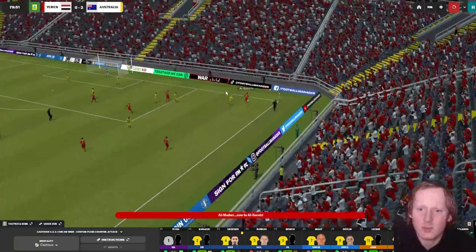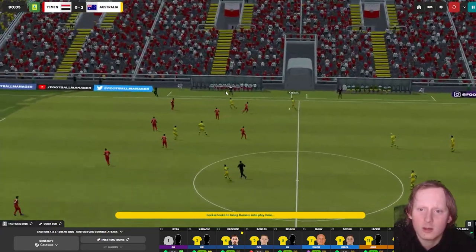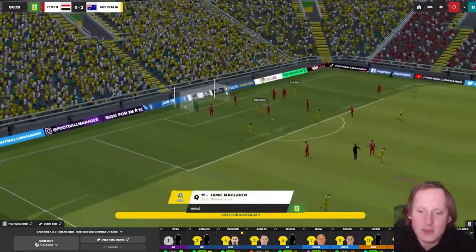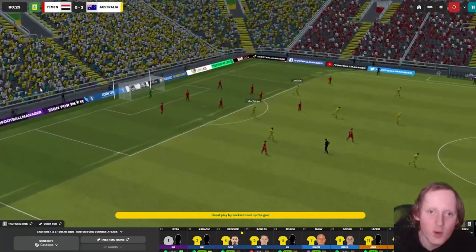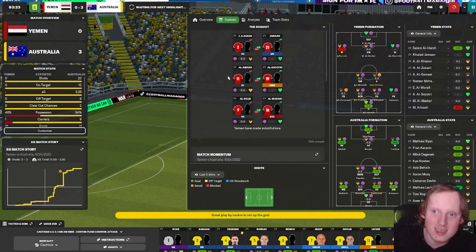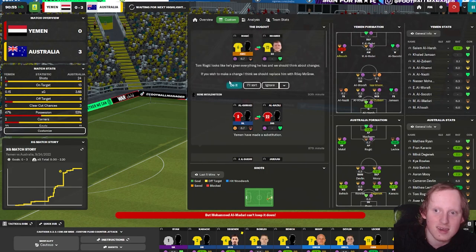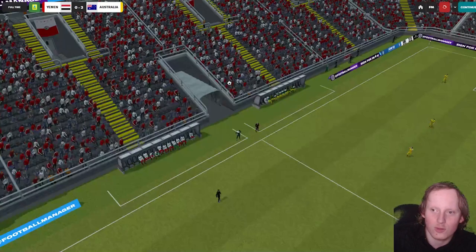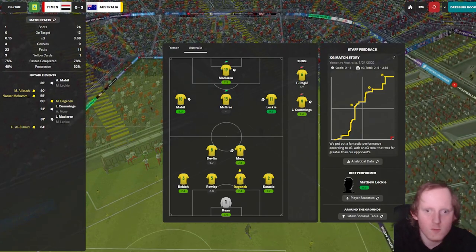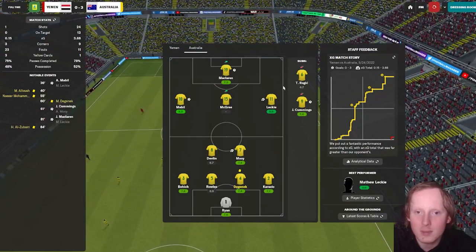Will Yemen try and pull one back? They put it in but only as far as Fran Karacic. McLaren, Leckie - gets it from his City compatriot, McLaren back to Karacic, who's been dominant on that side. And McLaren has scored! The City boys combining - Australia make it three! Australia 24 shots, not letting Yemen have one. McLaren, Mbill and Cummings the goal scorers.